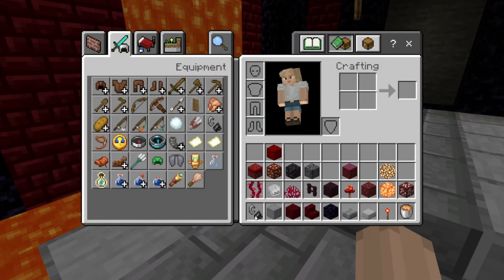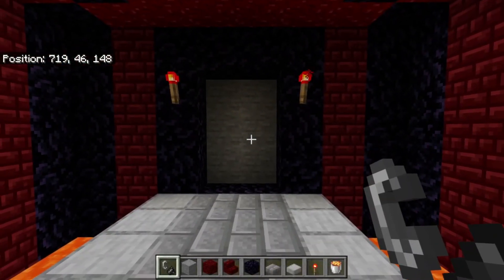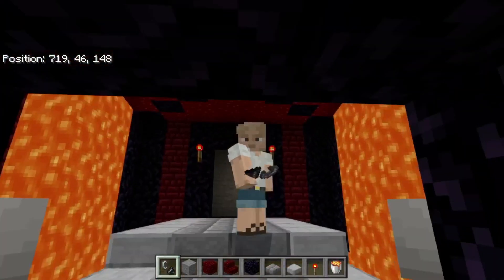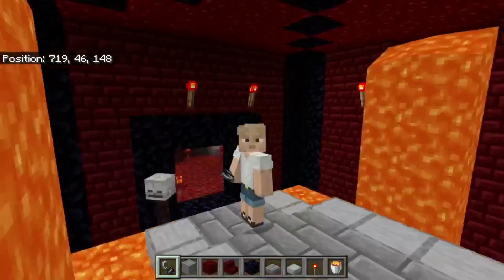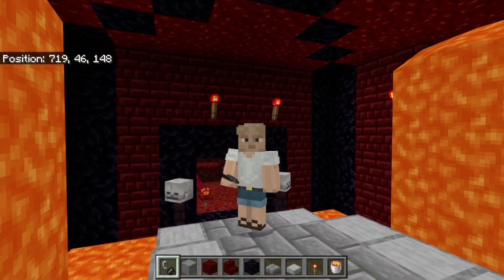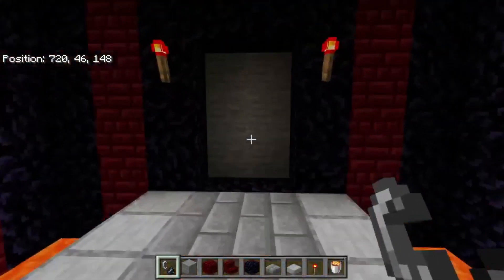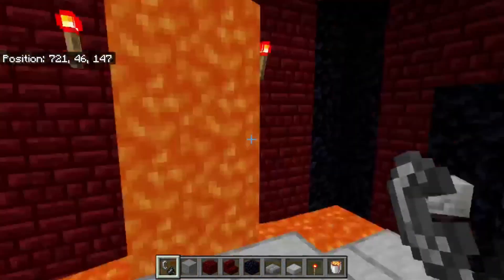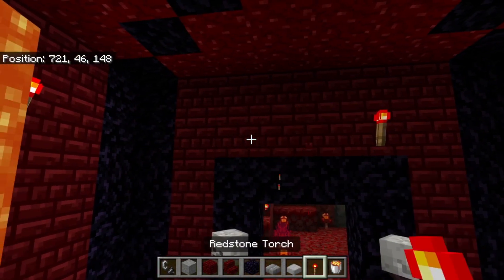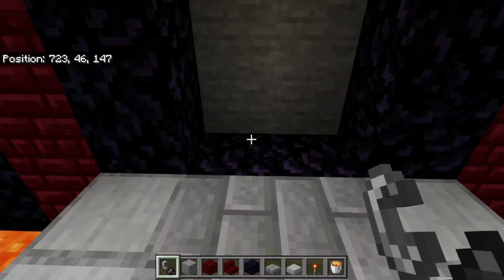Now there's only one more thing left to do — get out a flint and steel. We're going to light up this nether portal to officially finish off the nether room after three parts. In the future we'll definitely have builds with maybe more than three parts, maybe more than ten parts. Five, four, three, two — wait, hold on, the torch is supposed to go there. Five, four, three, two, one!